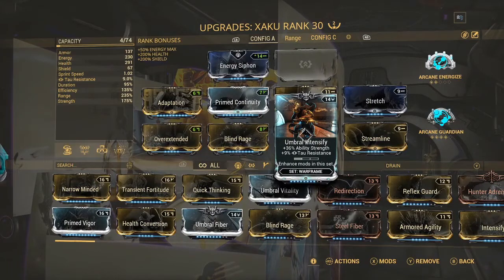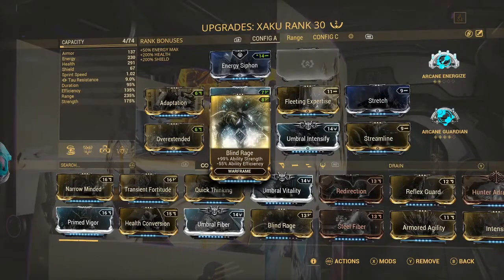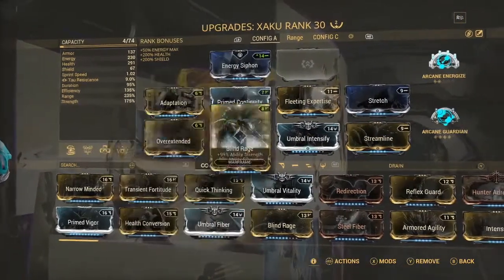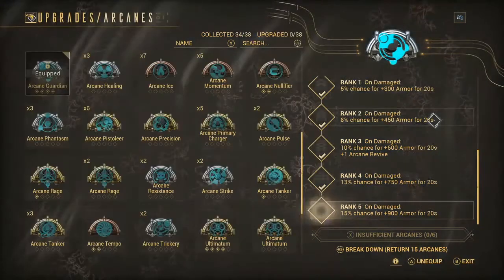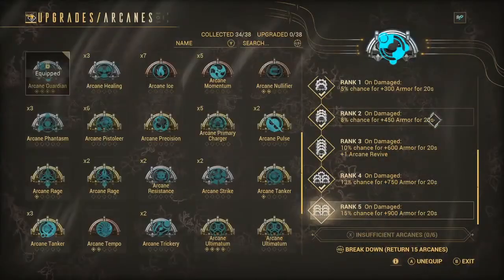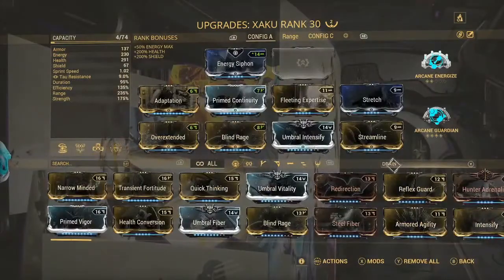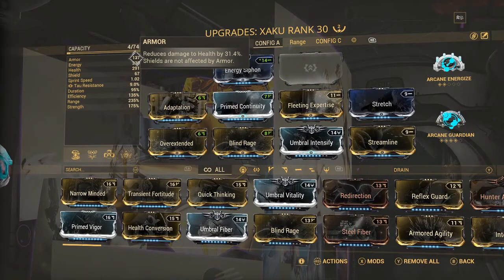I went with Armor Intensify for more power strength, and Streamline plus Stretch — Stretch for ability range and Streamline for more efficiency since Blind Rage does reduce it. For arcanes: Arcane Energize is highly recommended. For the second slot I use Arcane Guardian for 750 extra armor — at 137 base armor that reduces damage to health by 30%, so the extra armor is very helpful for survivability.